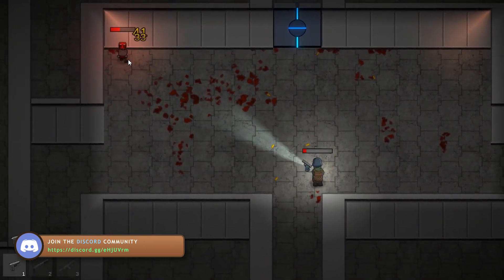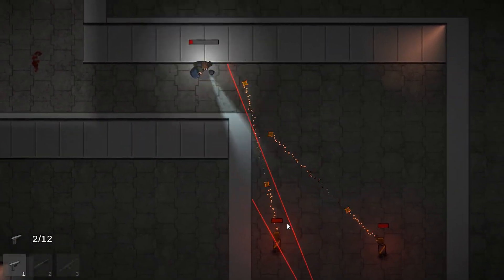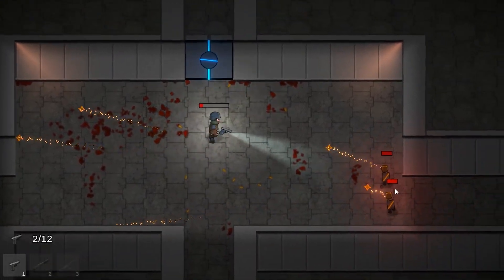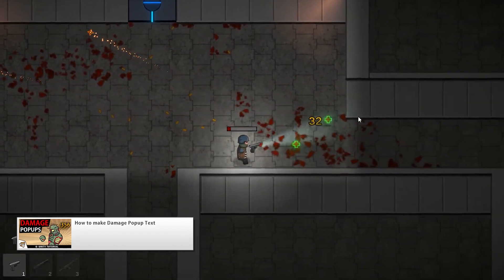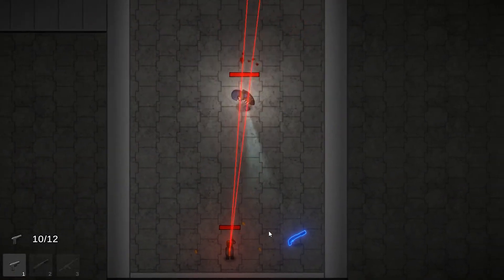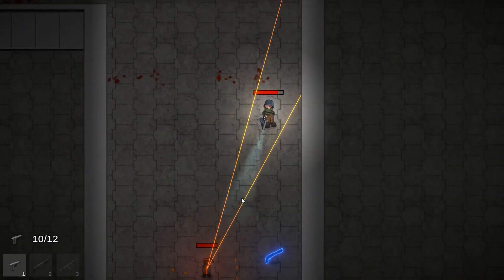Now the enemies are also using pathfinding. Let me go over here and take aggro from these — now they are following me correctly, following the path. And they also have some very nice damage popups. As you can see, when I shoot them, some nice damage popups appear. And over here we have another enemy with a really cool design — the shooting enemy. There are these two lines merging together, and when the angle between them is zero, he fires and I get shot.